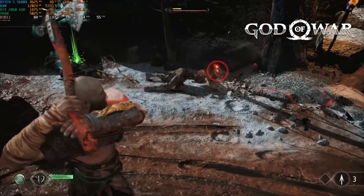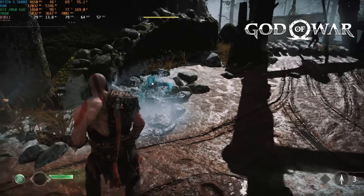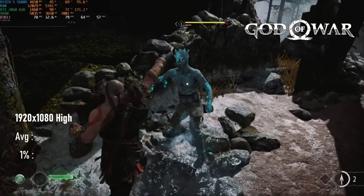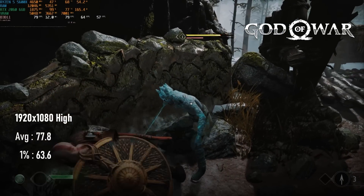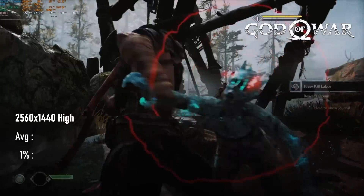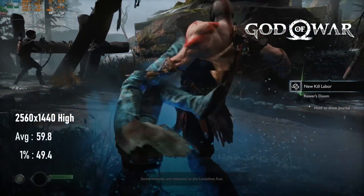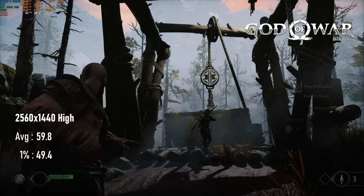God of War at 1080 high still fits within the 2060's 6GB of available VRAM, and is extremely smooth at nearly 80fps on average, and over 60fps 1% lows. Turning up to 1440 can remain close to 60 on average, which is a pleasant surprise, though of course that does mean 1% lows drop well below 60.